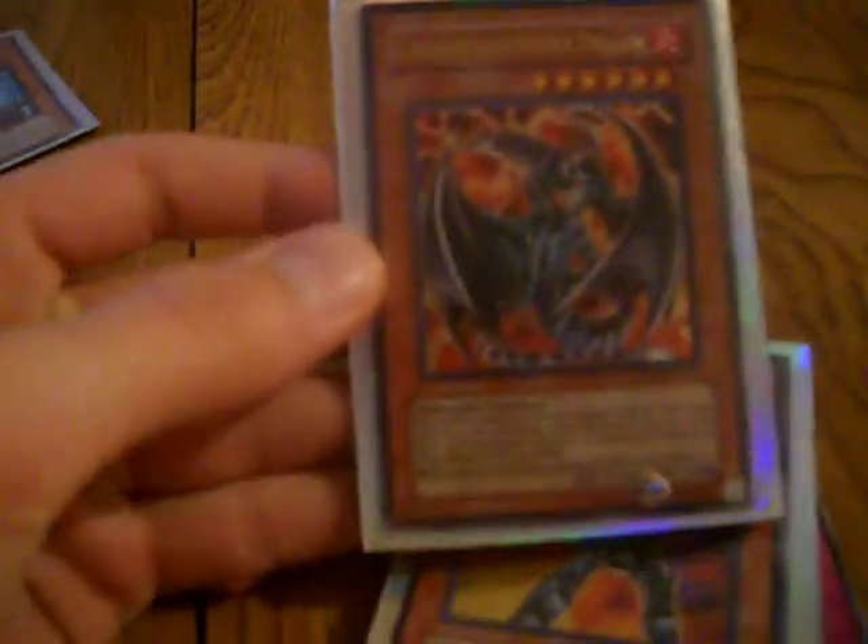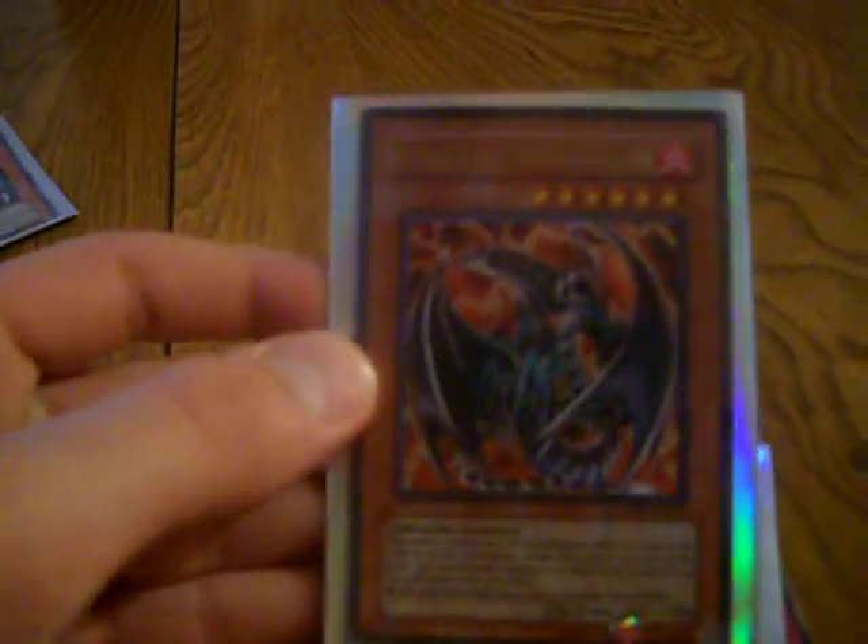And then from the packs, I got Sintian Emperor Dragon. Good pull. Ultra Rare. Also got Secret Rare, the Dark Creator. Nice. Regular Rare, Trap Reclamation.